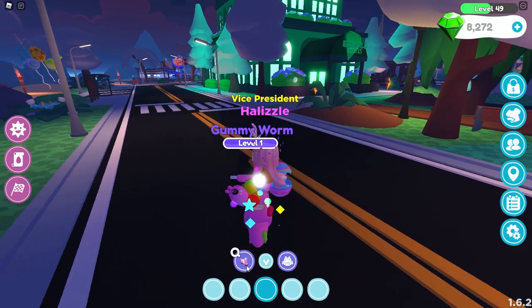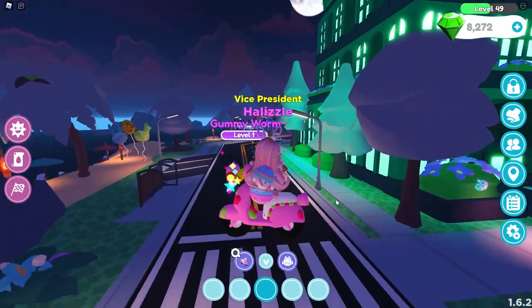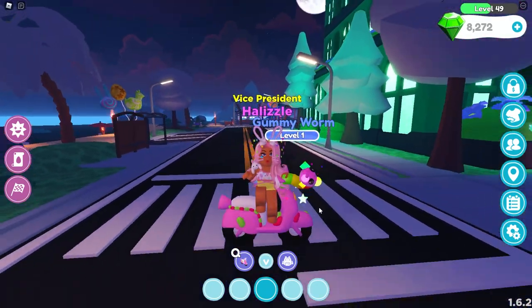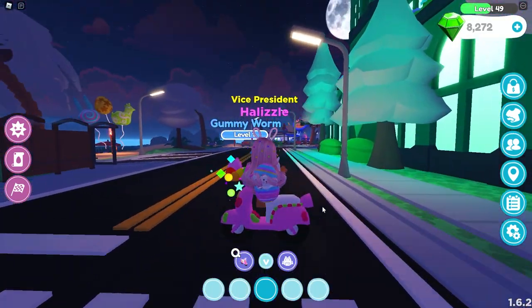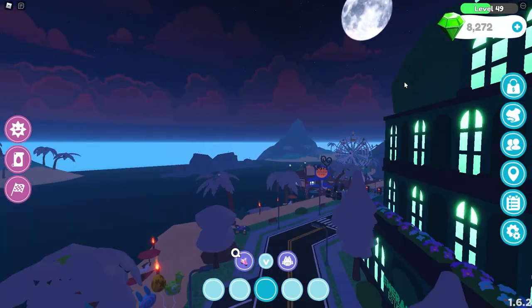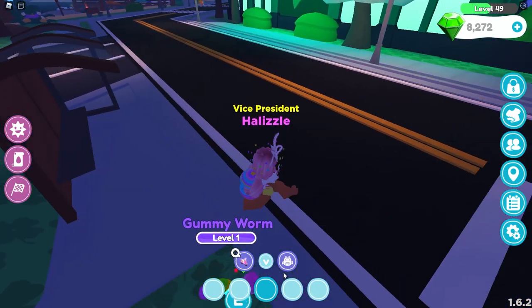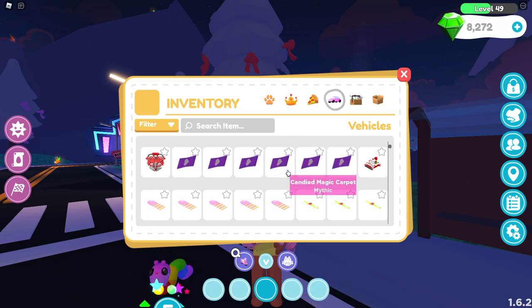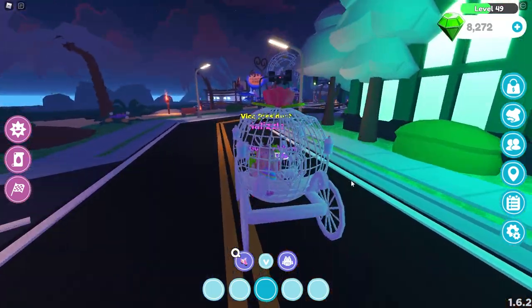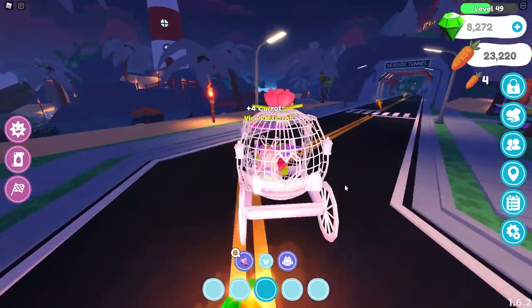For some reason I cannot use this vehicle properly. Look at this - this is the Jelly Bean bike. If you're watching this, Wonderworks Studios, please fix this glitch, because I love this bike so much but I can't really use it properly. Oh my gosh, no! What's happening? That was so dangerous. These are some things from last year's Easter update.